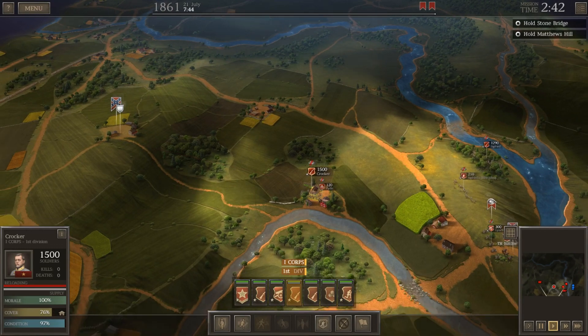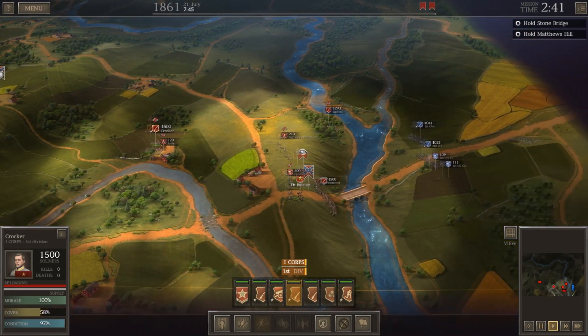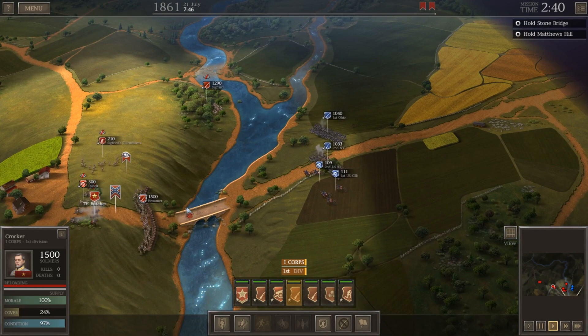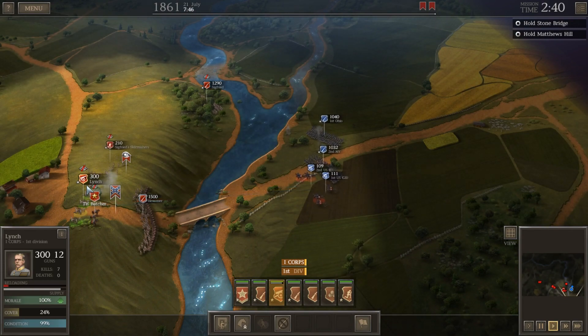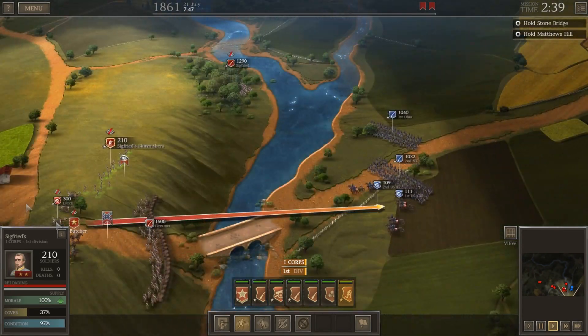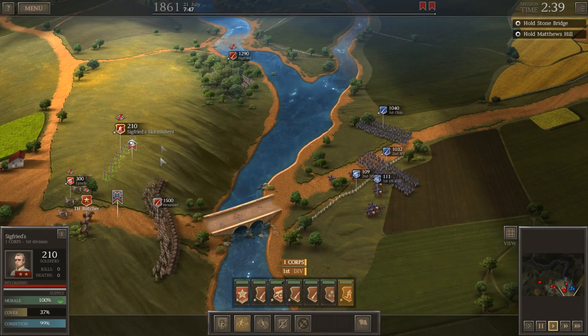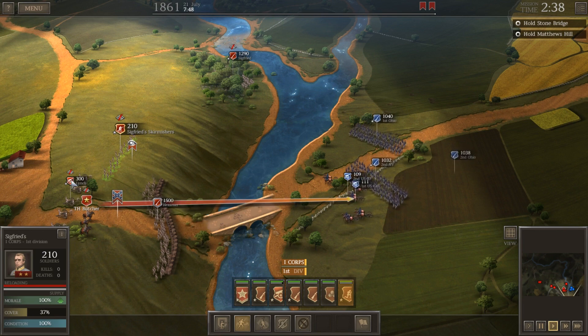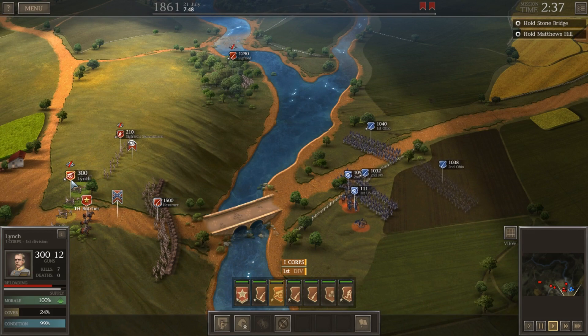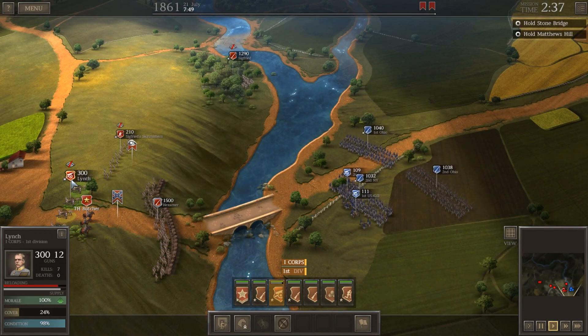Matthew's Hill is the only hill we can defend right now. I know there's going to be a battle for Henry Hill, but we've got to defend Matthew's Hill at least so we can delay the enemy. Enemy artillery moving forward — actually kind of point-blank range here. I don't know if they're going to move their artillery. They're going to have two batteries here, so they're going to have the advantage of firepower. We should have the advantage of better ground, sort of.